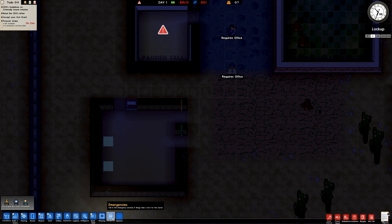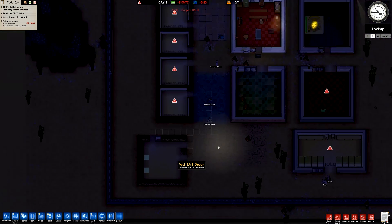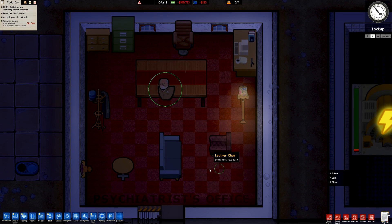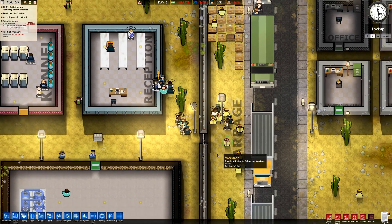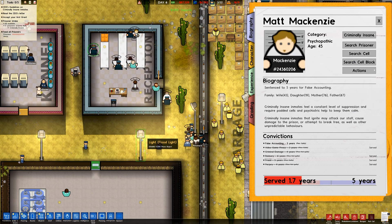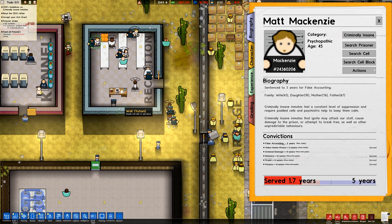That's going to be a game changer — that's going to be an excellent game changer. Emergencies — same as it ever was. There's the spawn menu, which is the cheaty thing. So there you have it — there is a lot of new stuff that we've seen introduced. The most important thing is the psychiatry office — that's really, really cool. So with that in mind, I've done a little bit of tooling in the background and we're ready to bring in our first crew of criminally insane people. Here's Matt McKenzie — false accounting, video game piracy, perjury, fraud, robbery — not a great guy.